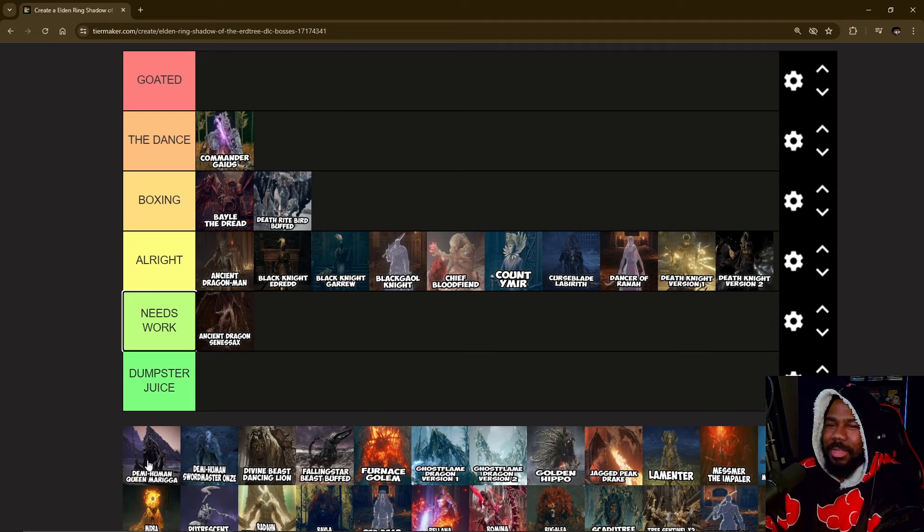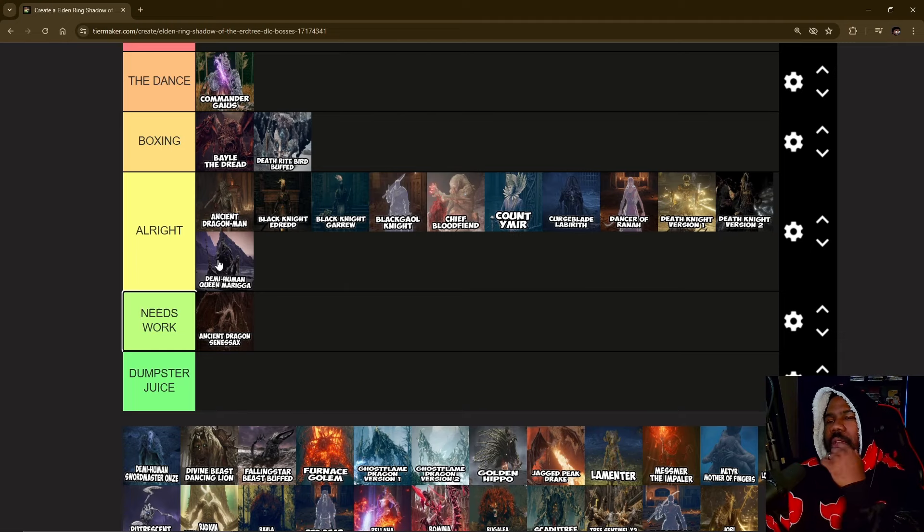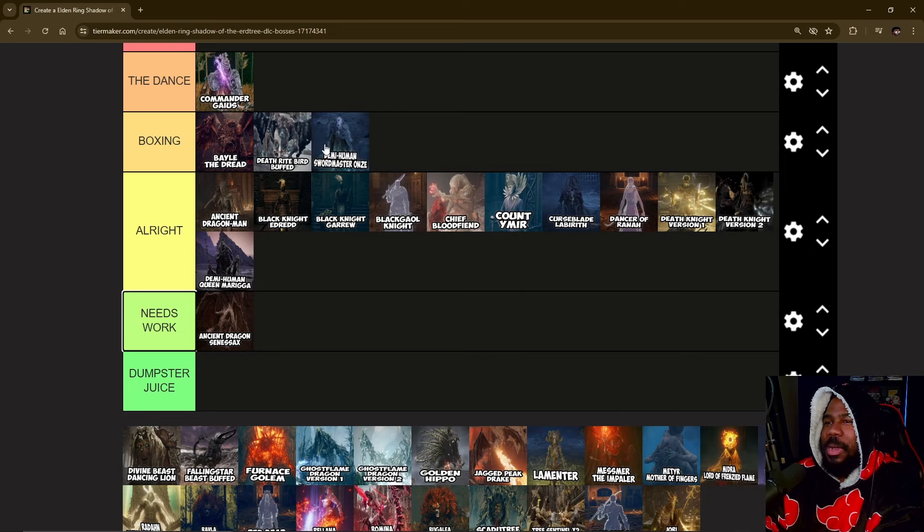Demi-Human Queen Gergus is kind of like a remix of the boss from the base game near Mount Gelmir — the one close to the dude who has Comet Azur. This boss is just a redo fight, except now there's a bunch of demi-humans around it that could make the fight more difficult. But for the most part you just go up to it, whack it a couple times, and it dies.